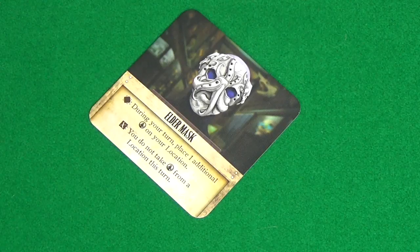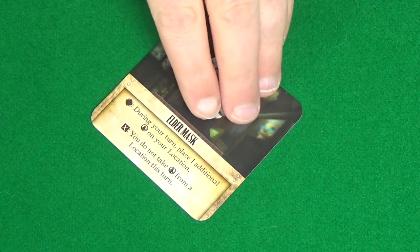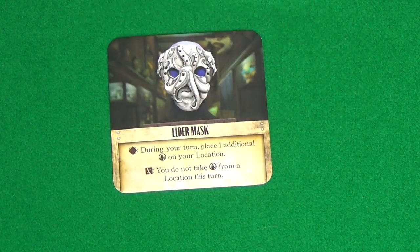During the Prepare step, you'll un-exhaust any used artefacts — those are ones that have this symbol and will have been turned 45 degrees when used. You then simply turn them back to be straight, ready to use again.